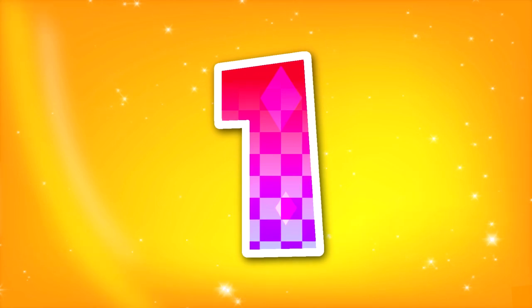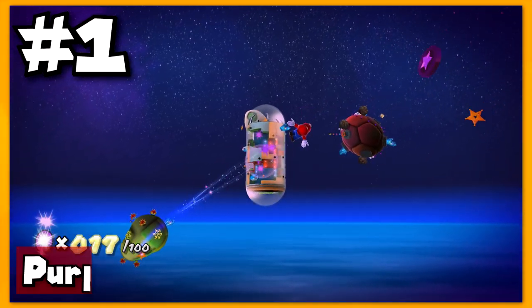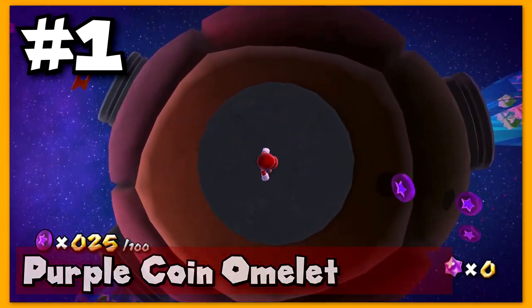And finally, at number one on our list — I'm sure you all were expecting it — we have the Perfect Run in Super Mario Galaxy 2, which is the Prankster Comet of the insanely challenging level that you unlock after you 100% complete the game: Grandmaster Galaxy.